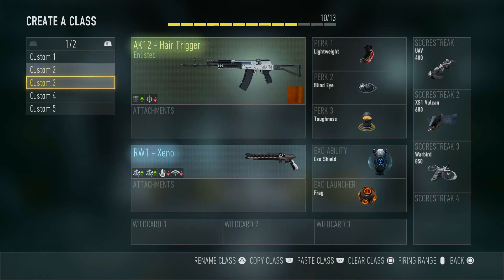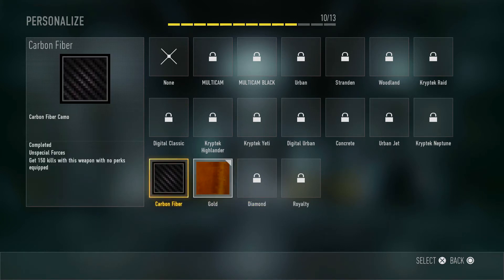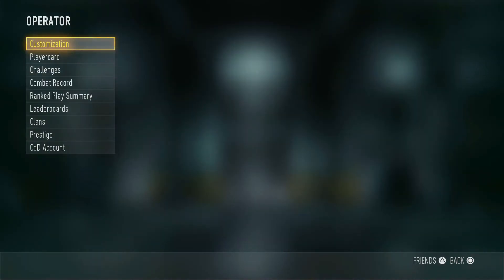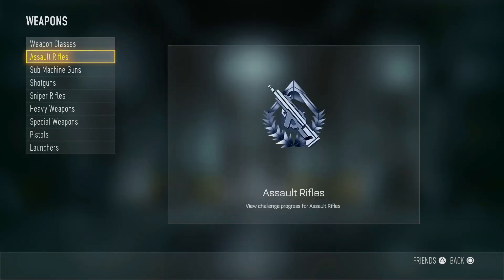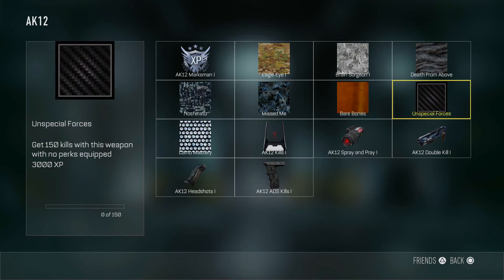Let's see if I can find another gun. So for diamond, you can see it says I have to complete all camo challenges for this weapon, and I have 0 out of 7 camo challenges complete, even though I already have these. If you go to Challenges, Operator, Challenges, Weapons, Assault Rifles, and go to the AK — it says get 200 kills with this weapon with no attachments equipped, and I'm only at 9 out of 200 instead of 50 out of 200.